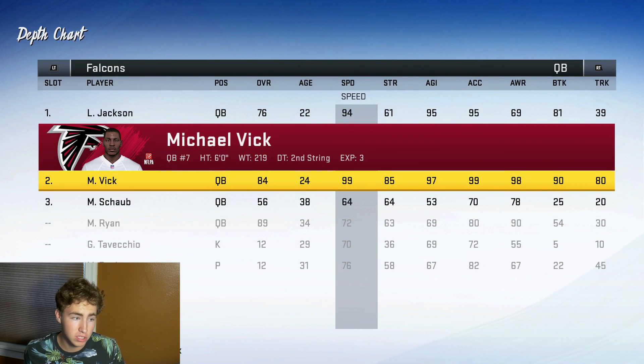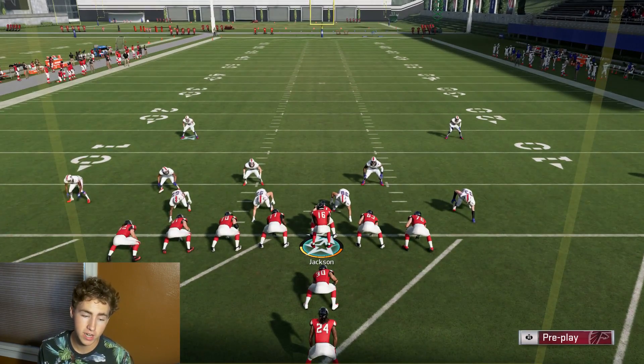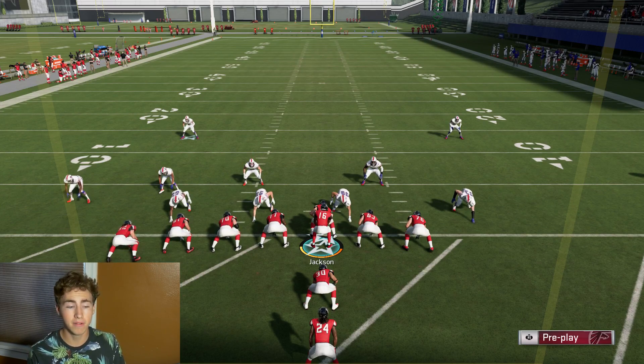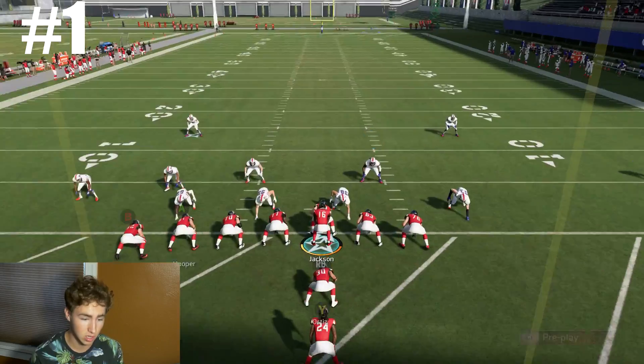He has 99 overall speed and Lamar Jackson has 94 overall speed. We're going to start off with Lamar Jackson. Once Lamar Jackson gets his 99-yard scramble, we'll switch him and Mike Vick out to keep it as even as possible. The number of attempts is in the upper left-hand corner. Here we go on attempt number one — everything is set to All-Madden.